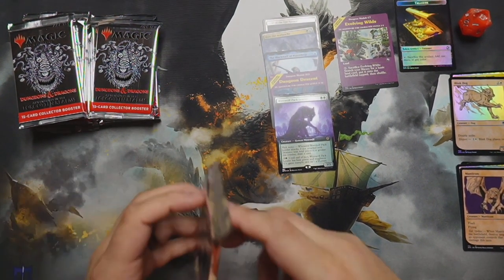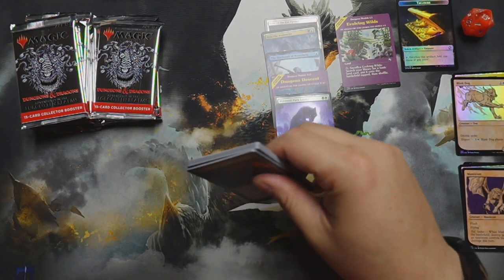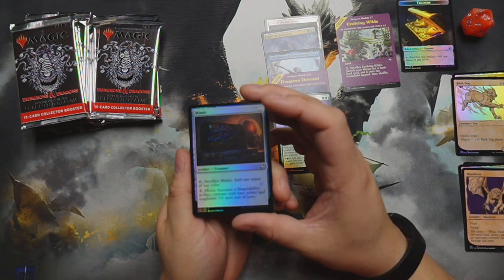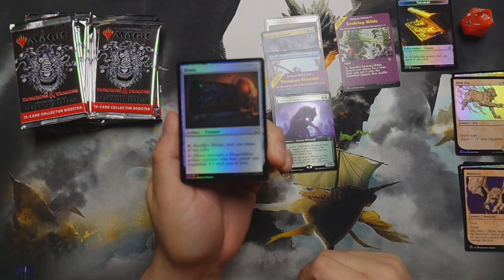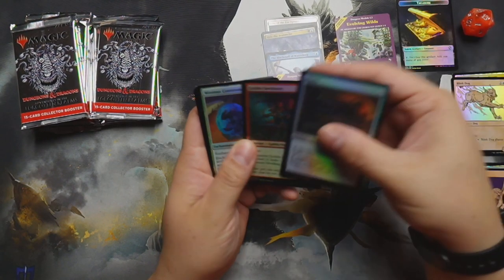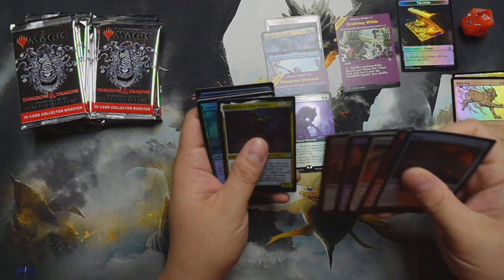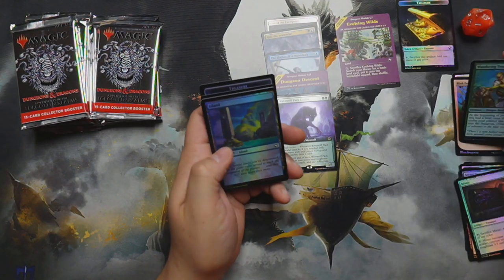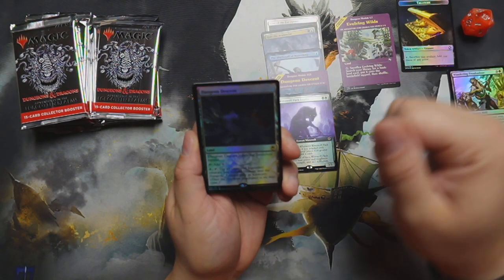All right, we got a foil mimic — more mimics, more mimics! We got Goblin Javelineer and some other stuff. Those are commons, got some uncommons there, we got the island, and then Dungeon Descent again.